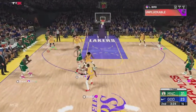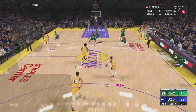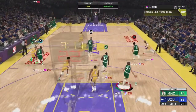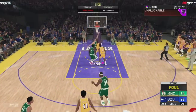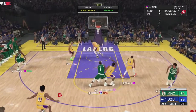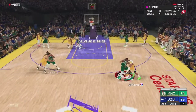He dishes it to Draymond Green for a good mid-range — Larry Bird's first assist of the game. He hasn't really needed to pass much because he's been scoring every possession. Bird gets an awesome rebound but then loses the ball trying a behind-the-back — completely my fault on the timing. He draws a foul, but then I shoot from way too deep — a bit of a heat check, it's off.